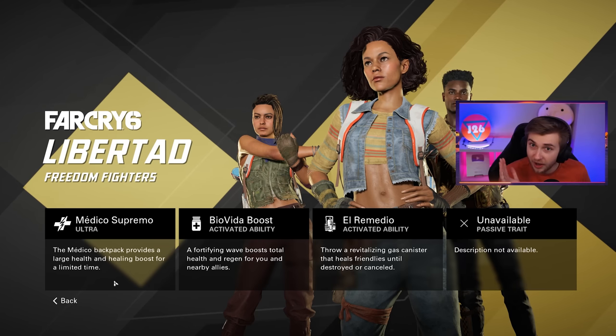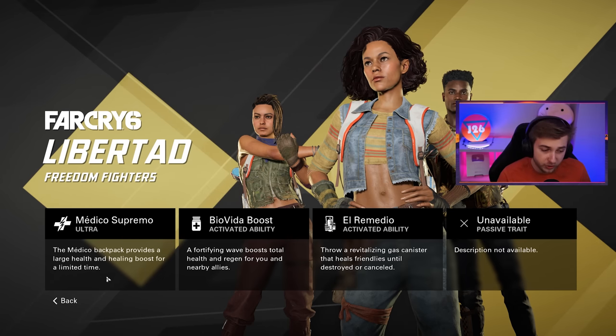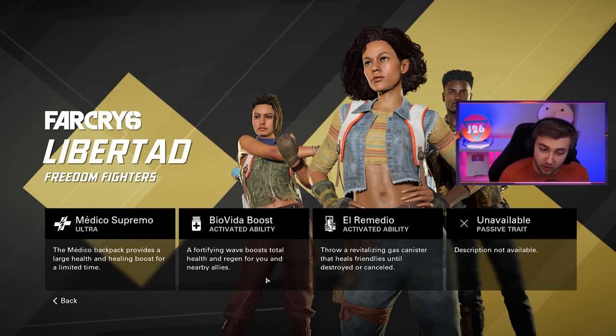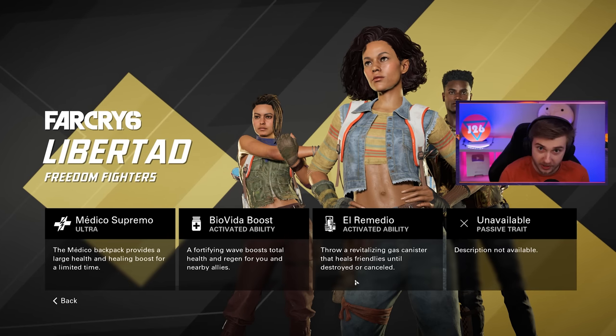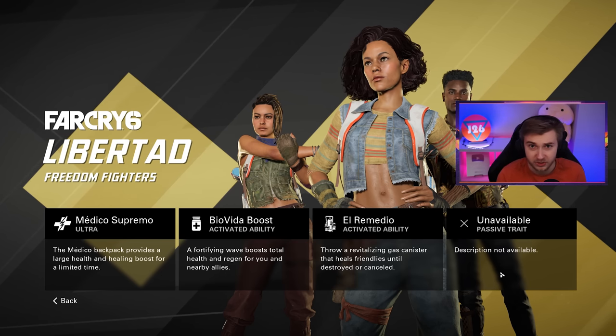The passive with this character gives you more health. The next faction is all about healing - if you like stims, this is probably the class you want. For the ultimate you get a large health and healing boost for a limited time. The Bio Vita boost is basically like a stim where you get a little health gain, and it also heals allies if they're nearby.